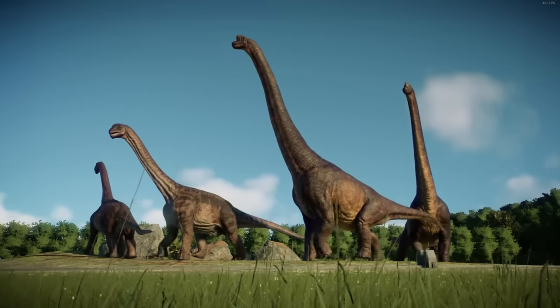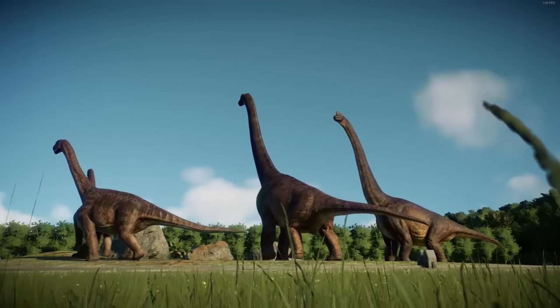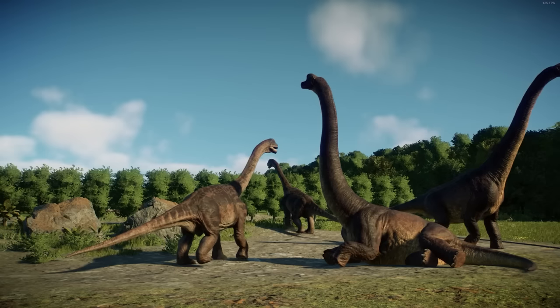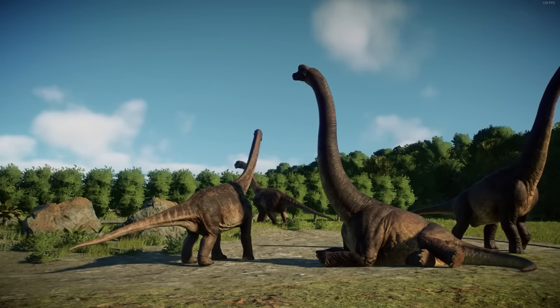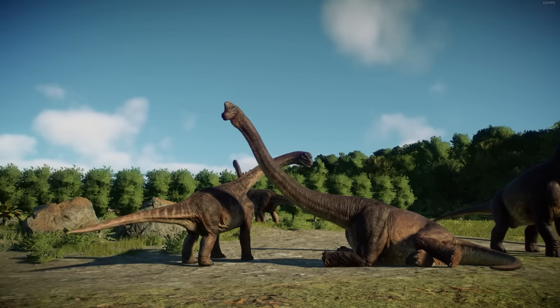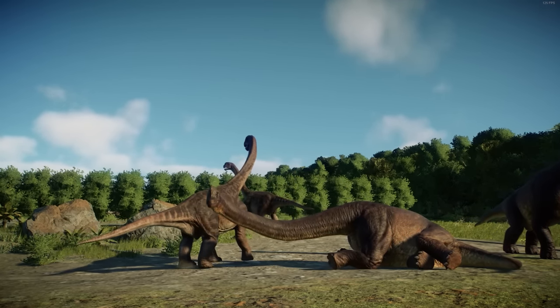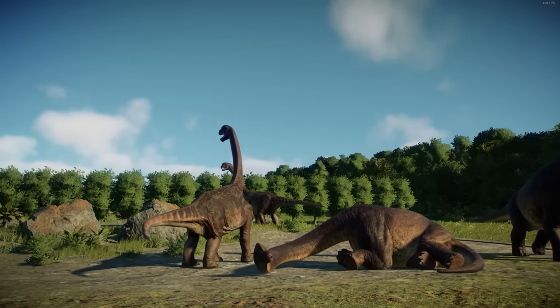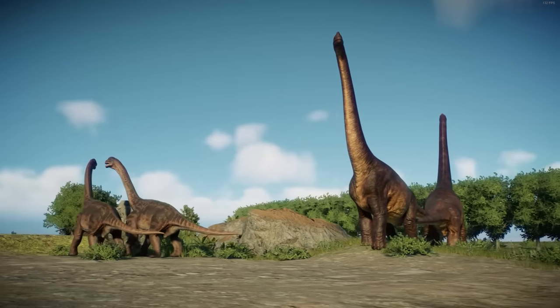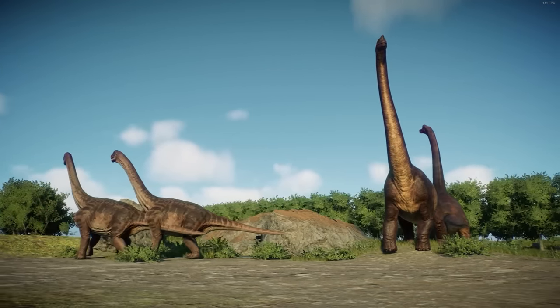I've used Chimerasaurus as the juvenile for Brachiosaurus in a previous Exhibit Speed Build video, and I think they work very well. I recommend that if you do use any of these combinations in your own park, you don't make them part of a bigger mixed herd. I think it looks much more convincing if you only keep the parents and the offspring together, instead of adding more sauropods or any other species to a mixed herd or mixed pack.